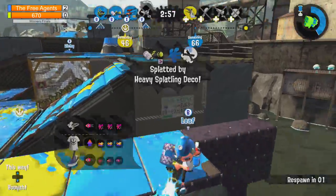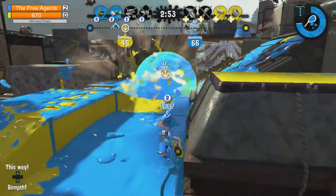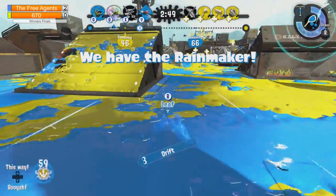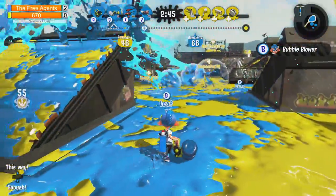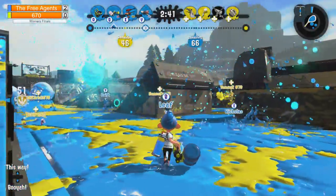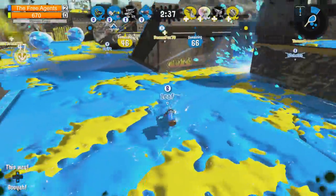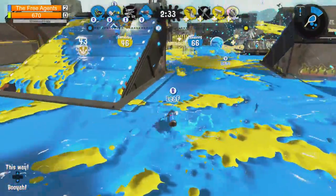Leaf using the respawn punisher - it's going to be a while. It's a team wipe on Team 670, they're going to have to regroup. Leaf is going to be pushing them back with the bubbles. Interestingly, Leaf isn't using the heavy's flat range with the Stingray - instead he plans on using the bubbles, which is really very effective in pushing in on the Rainmaker carry group.